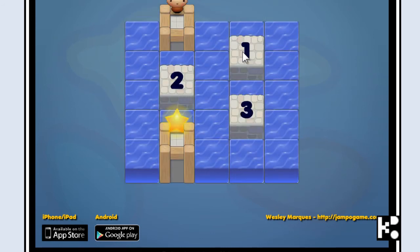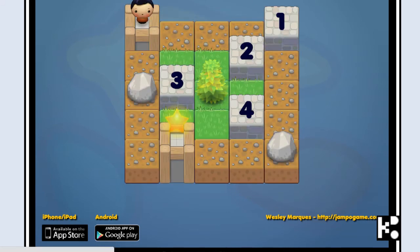The next one is one, two, three, and then click it. The star will send. One, two, three, four — send.